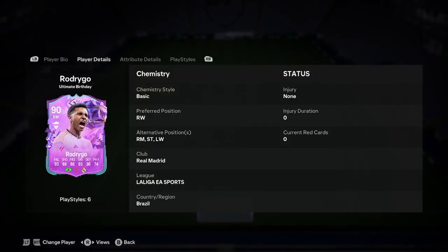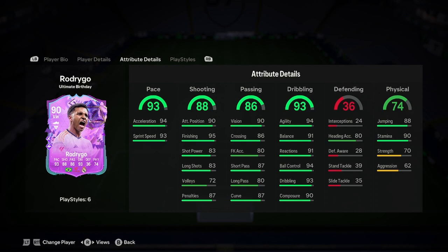Striker, left wing, right mid, right wing. Easy to link to as well — just find a Vinicius Junior card at the end of the day. There are so many good Real Madrid cards out there that you will find you just link him by having him in your team, really.